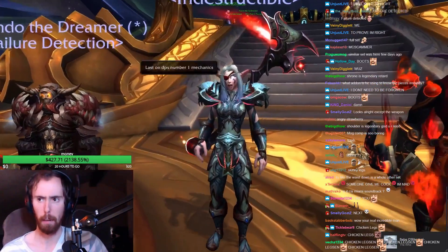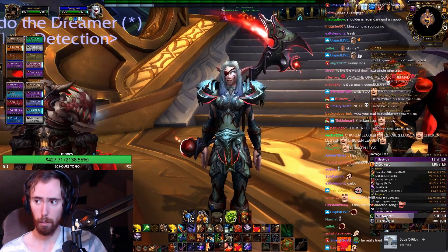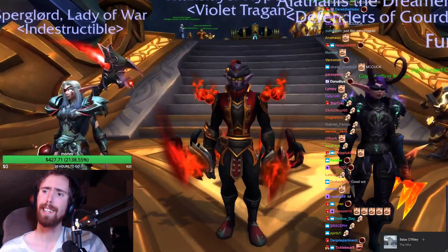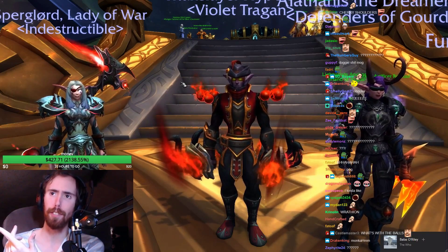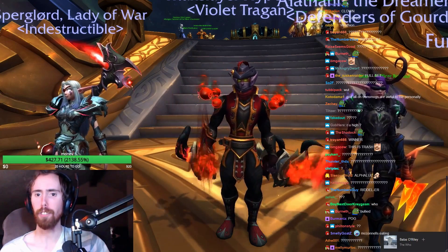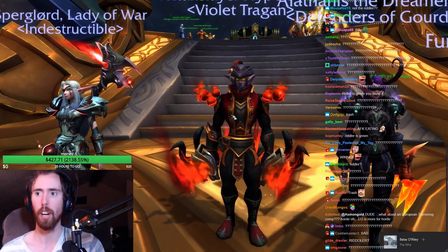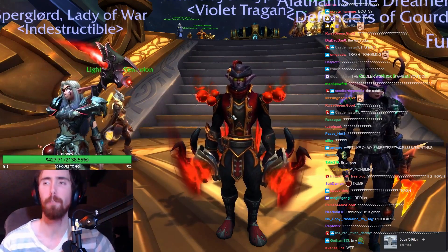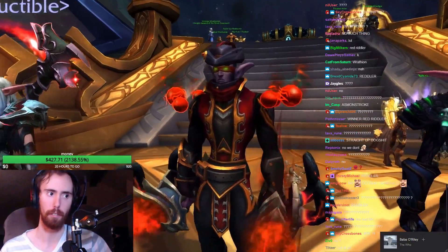This is the same set that I've seen a hundred times — last on DPS, number one on mechanics. I've seen that set before, that's why I didn't want it. But this is actually really really good — I think this looks really nice, everything about it. I like it a lot. He's green, the Riddler's red — look, it's like a Batman villain, he's like the Red Riddler. Even though he's not green, you guys know what I'm trying to say. It looks kind of like that, and I think it looks kind of good.